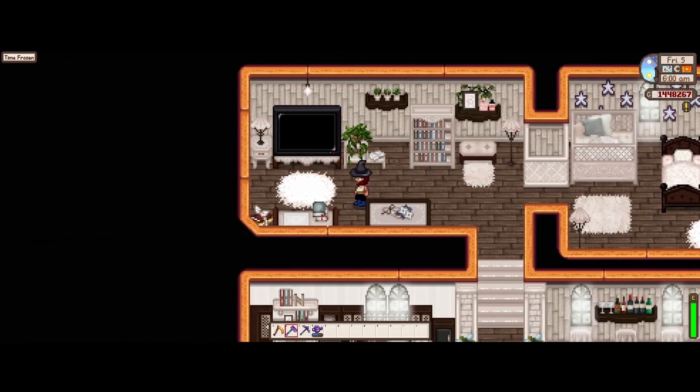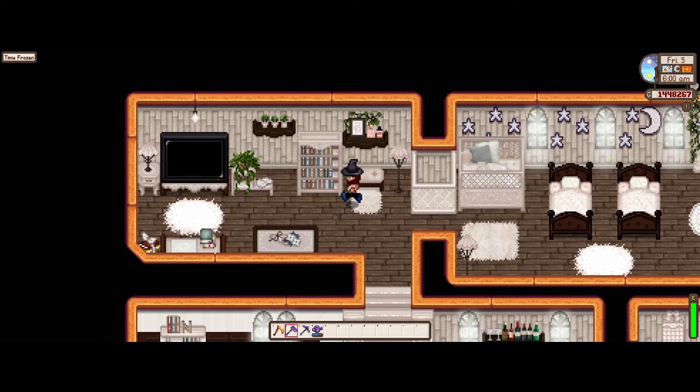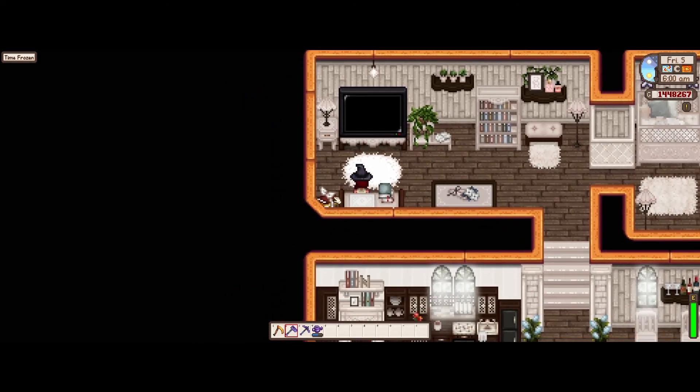Walking in here, we have the TV room. Of course, I have added another reading nook here because 40,000 of them just isn't enough. I love having multiple ones all throughout the house — I love reading, I love writing, I love my books. There's greenery here to add some color, some contrast. And yeah, books here and here — just chilling, watching TV, living the good life.